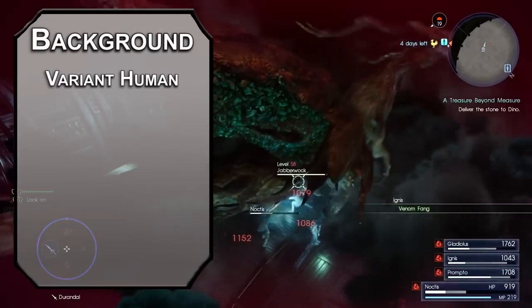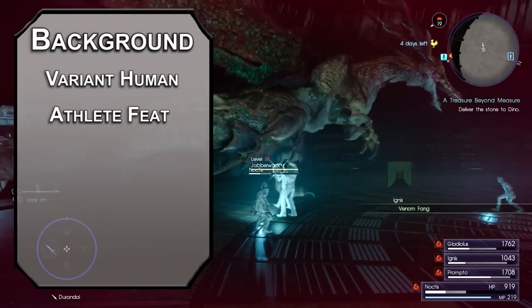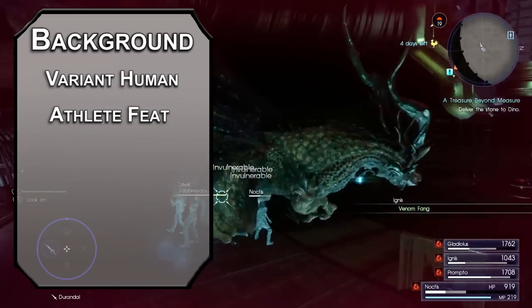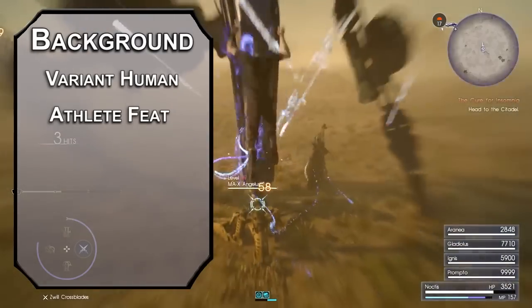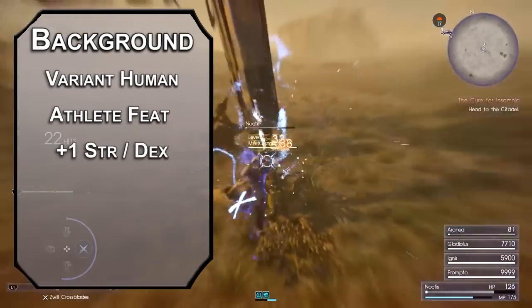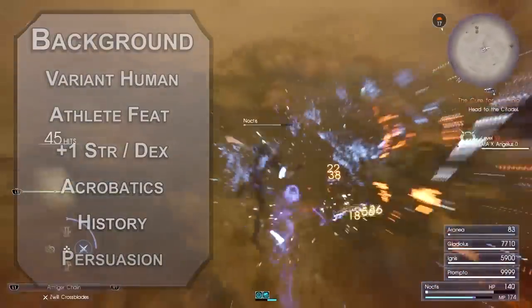Noctis is a human variant. Humans get a feat — we'll go with the athlete feat. This gives you plus one to strength or dexterity; go for strength. You can stand up with 5 feet of movement instead of half, climbing doesn't cost you any extra movement, and you can jump with only 5 feet of run-up instead of 10. This build doesn't really need a lot of feats, and this one gives us a small ability bump and some things to keep us mobile. Use your two points to round up strength and dexterity. Take acrobatics for your skill of choice, and the noble background for history and persuasion proficiency.